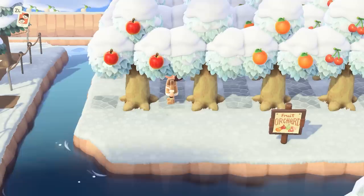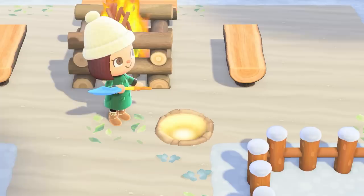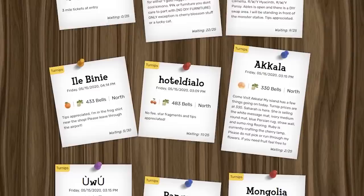If you want to know the best ways to make bells, I have a video on that too. Make a nice orchard, sell all your fruit, sell your crops and pumpkins, do your money trees, and the turnip market can be your best friend. Or your worst enemy. But with sites like Turnip Exchange, you'll always be able to make a profit.